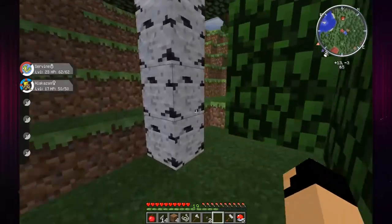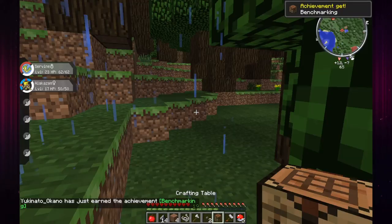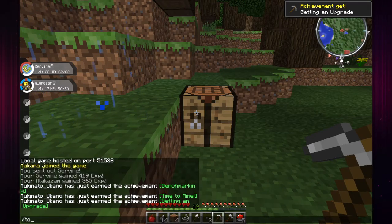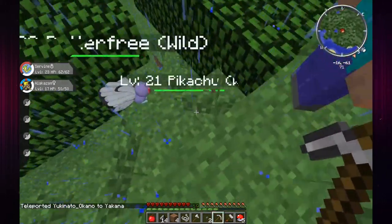I'm gonna join you. Okay I'm gonna make a quick little crafting bench and make an iron pick. TP to me bro - you want a new one? A new pick? Yeah, I'll just bring the materials for it. I have 14 iron left. I'm gonna TP to Yakana. Oh you found another Butterfree! Yeah I think I could take it.